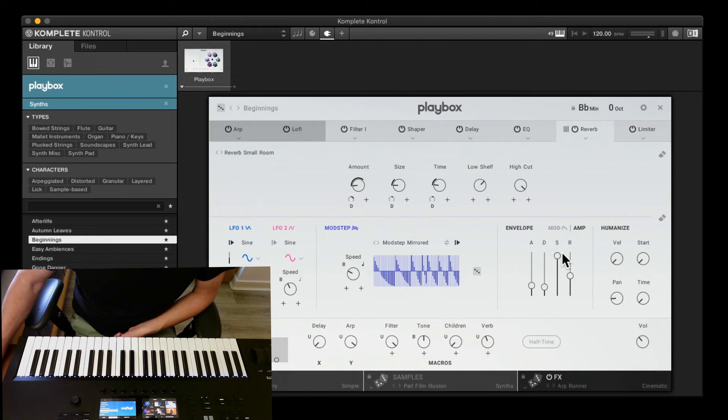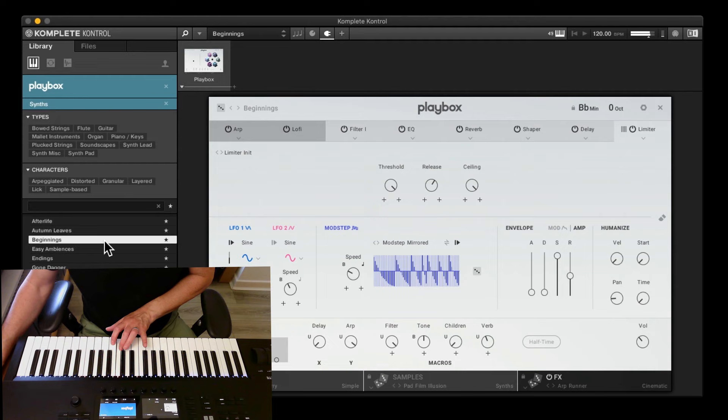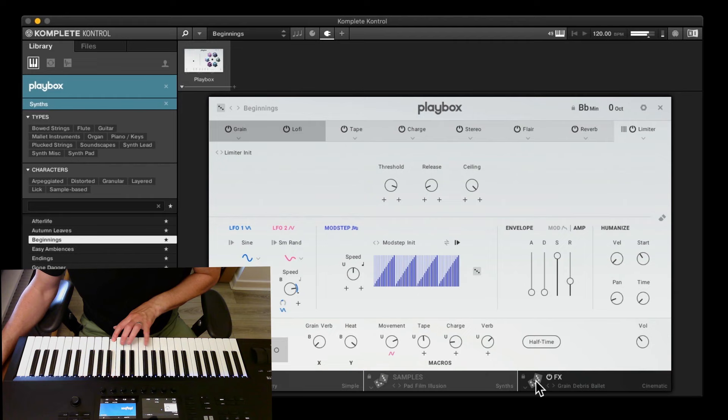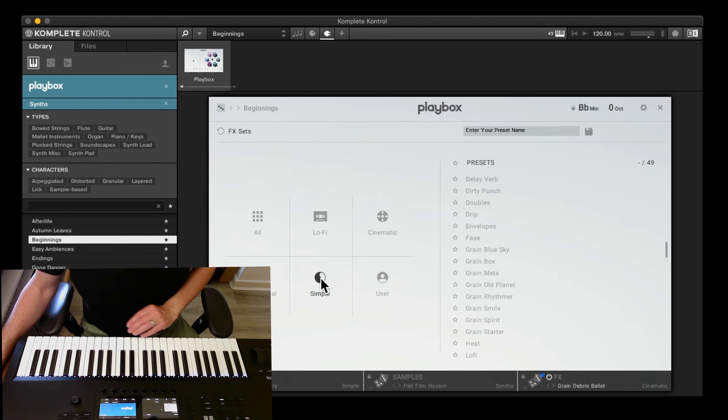That is exactly how Play Series works. Then you've got your ADSR — you can bring in attack, decay, whatever. You've got the humanize section with panning, velocity, start time of the samples. Then you've got two LFOs with different wave shapes: sine, triangle, square, saw, truth, random, and smooth random. There are also other effects like Cinders. I'll randomize the effects and see what happens — it's picked a cinematic green preset. Clicking on that shows 217 presets: lo-fi, cinematic, experimental, simple, and user.